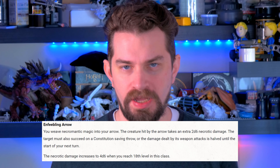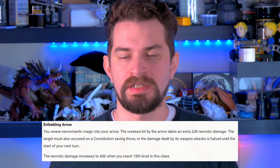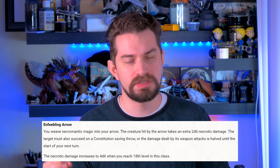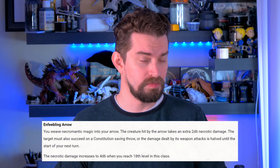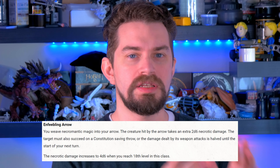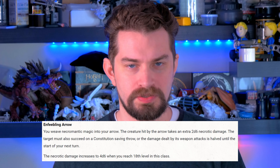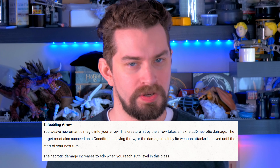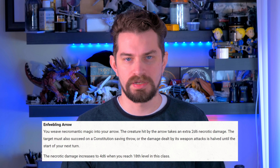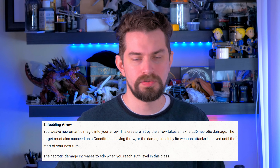Next is Enfeebling Arrow, a Necromancy school ability that weakens your opponent and makes them less dangerous on the battlefield. When you hit a target, they first take 2d6 necrotic damage. Then they must make a Constitution saving throw; if they fail, their weapon damage output is halved until the start of your next turn — so their big weapons won't hurt quite as much for at least a round. At level 18, the necrotic damage increases to 4d6.